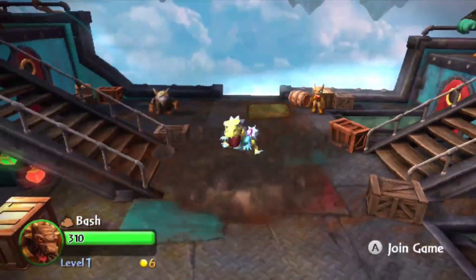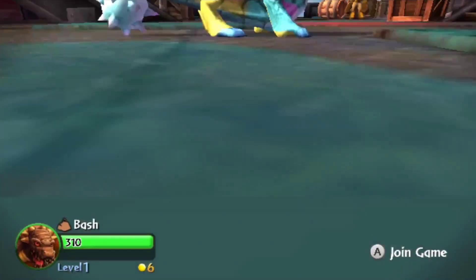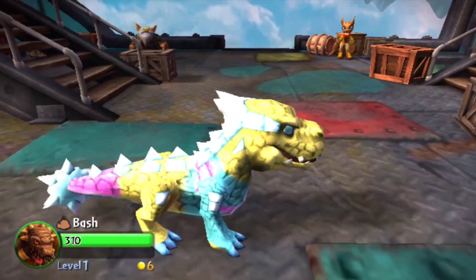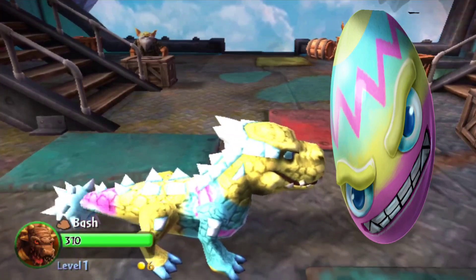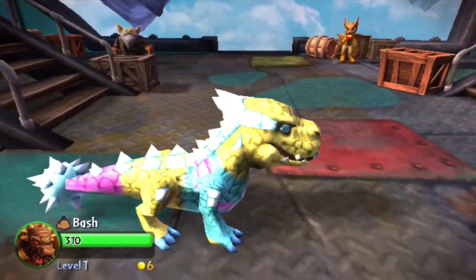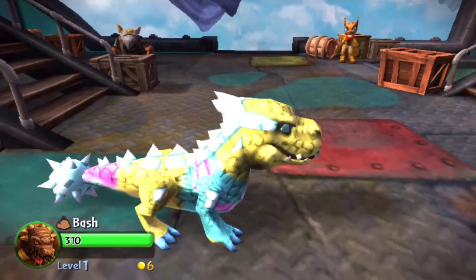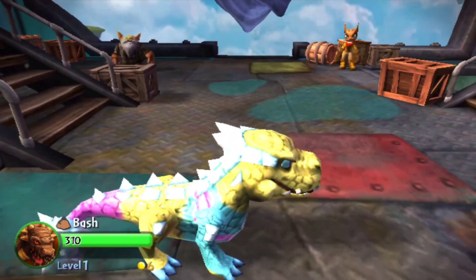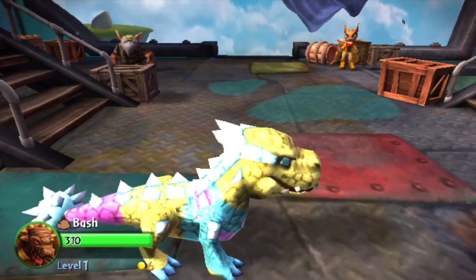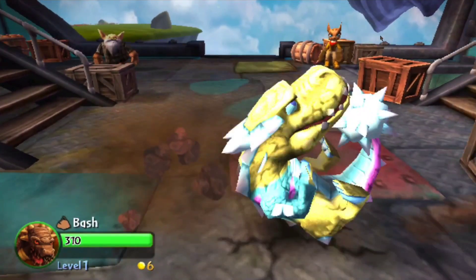I already know what you're thinking — there are too many colors on him. But like I said, I had a very specific idea with him. So if you've played Lost Islands, you might remember the variant Rocky Egg Roll. I'll put him on screen right now for your viewing pleasure. As you can see, I did definitely take inspiration from Rocky Egg Roll. I used the yellow, I used the teal, and I used the pink. But Bash is a character who — who would have guessed it — he can roll. So I did actually have a very specific thing in mind here, and if I can show this off real quick — there you go.